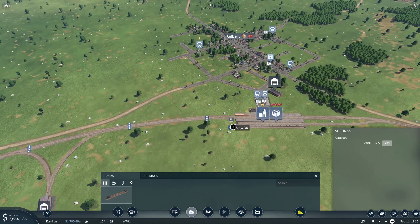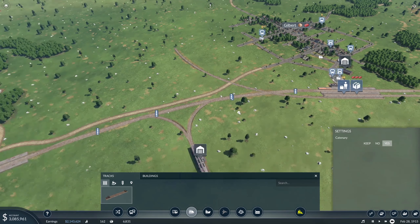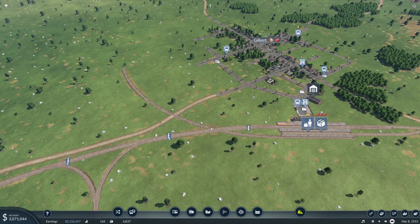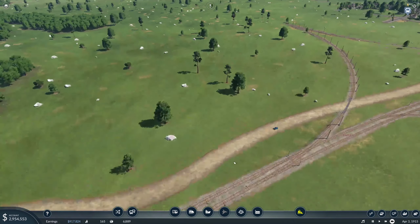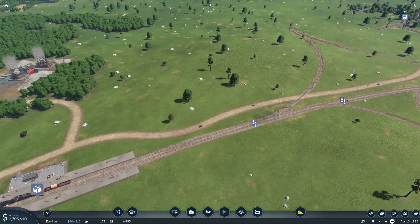We'll start here and just cross over like that. The second line we need is from over here. That looks great, and we'll probably need to move these signals and make that a double slip just in case.